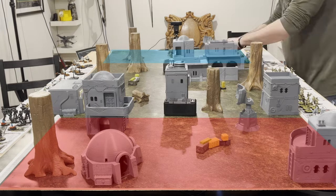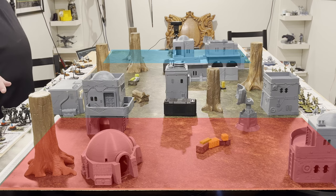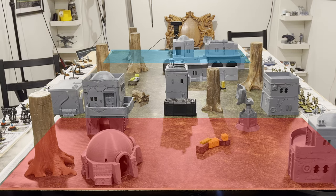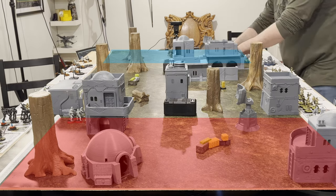This battle is a requested showcase of Moff Gideon and the Dark Troopers, a means to see how they play. Without any real experience with them, it was a bit of an unknown, but made for a good fight. The droids were quick to adapt and managed a crucial maneuver to try to take out Moff Gideon, despite the pressure the Dark Troopers could bring to bear.